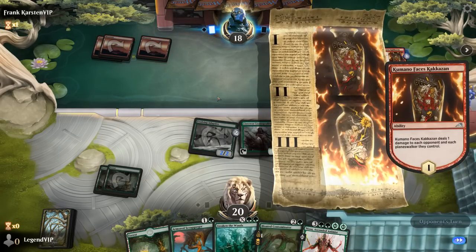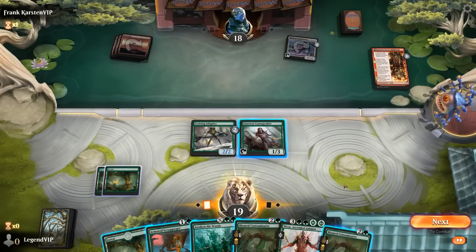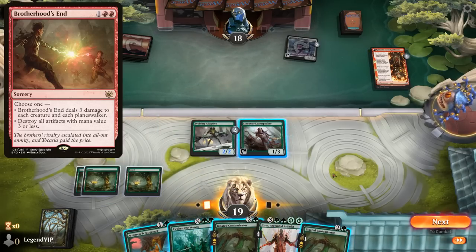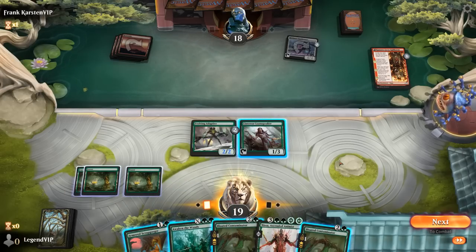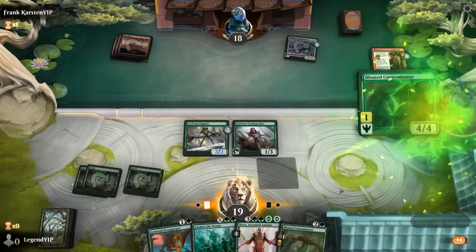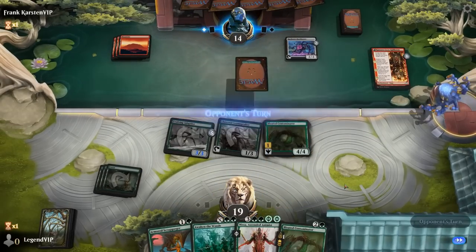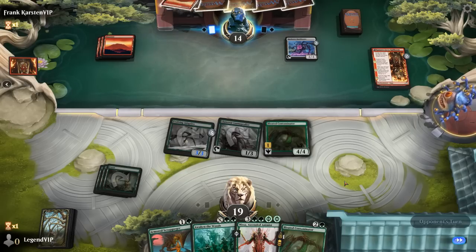Kumano at least means a slightly more aggressive deck, so I shouldn't necessarily be playing around a Brotherhood's End dealing three to everything. We could play Contaminator here and start beating down, or we could Awaken to try and ramp into Nyssa a little bit better. Next turn we have five, six mana, so it's not quite a lethal Nyssa, so maybe playing Contaminator for now is okay. That gives us a bit more insurance in case there is a board wipe coming.